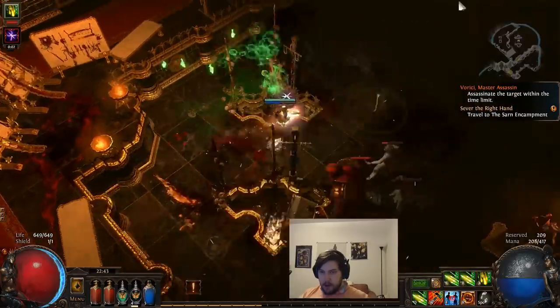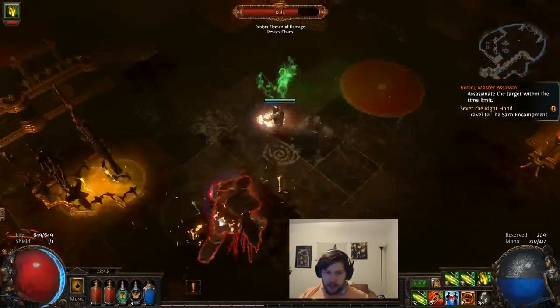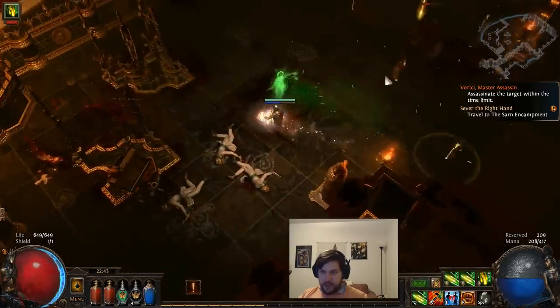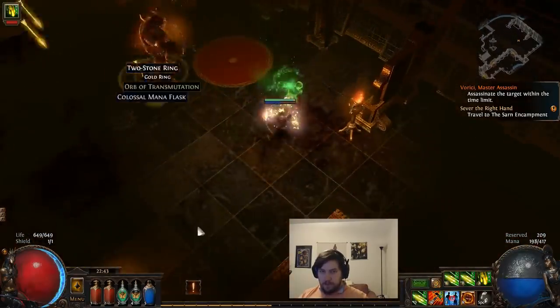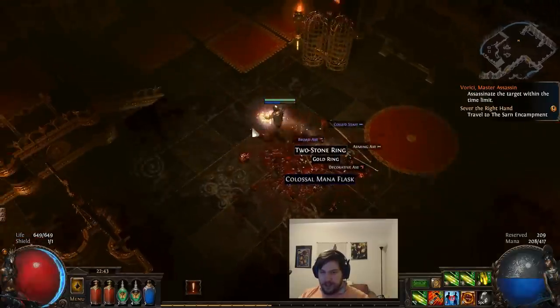This is the zone boss, Cole. He's quite dangerous — many people just run past him. Since we have Mirage Arrow, we can kind of just dodge him. He has a very high amount of physical damage and a chain that pulls you forward. He's basically the mid-boss from act one, Brutus, with very slight differences.